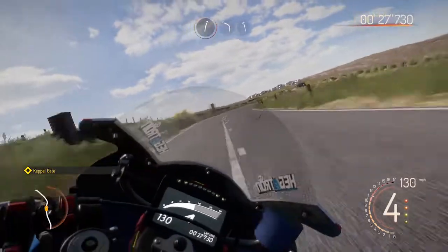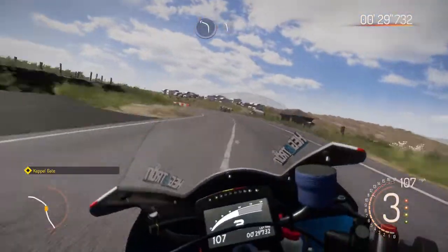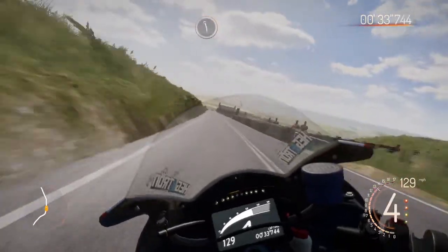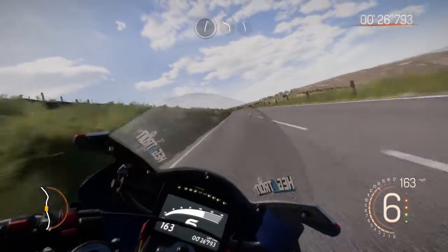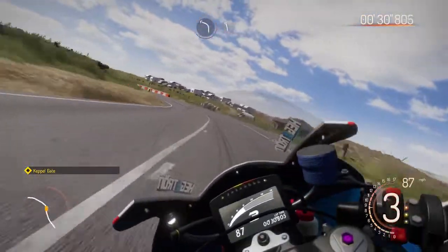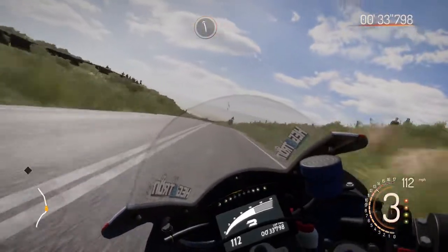Now this is Keppel Gate. I'm coming back before the right hander and peeling back because that's a third gear corner, but you can go very hard out of it - very hard on the throttle. Coming in, I'm going to peel back there, all the way down slowly into third, then hard on the throttle out of there.